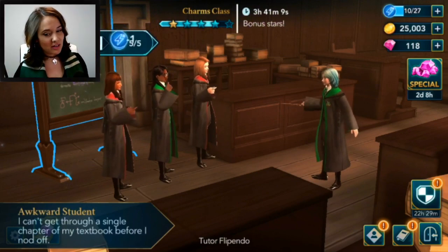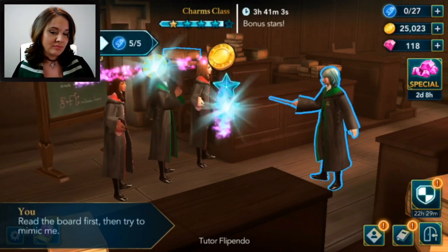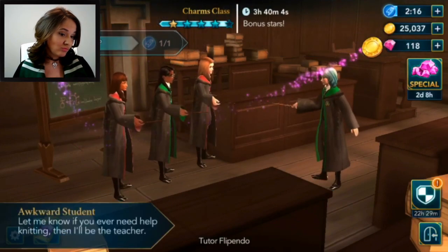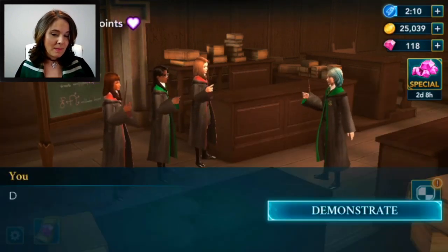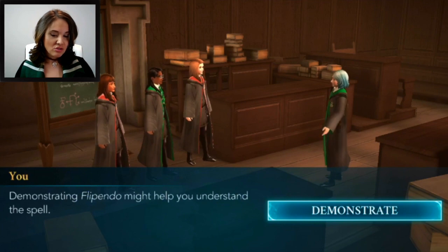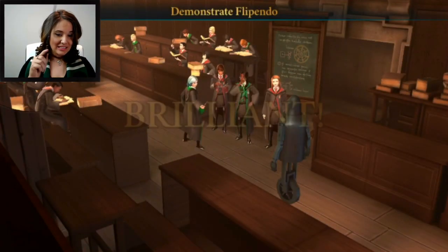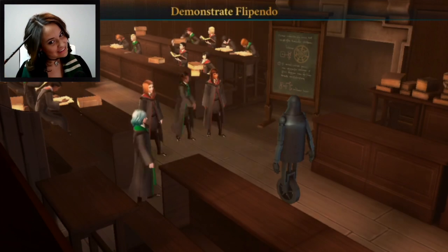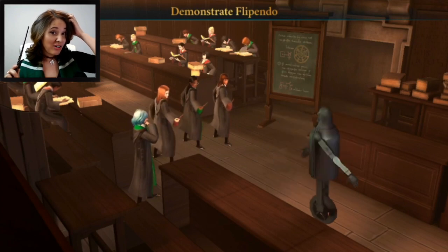There's the last star — choose your reward. Demonstrating Flippendo might help us understand the spell. We do it again — brilliant, we did it! Now everybody else can do it. When you get it wrong in this game, the other students laugh at you, so it's satisfying to finally get it right.